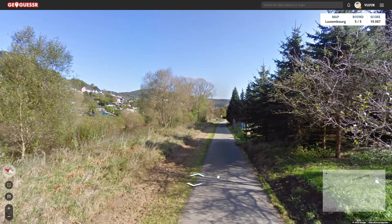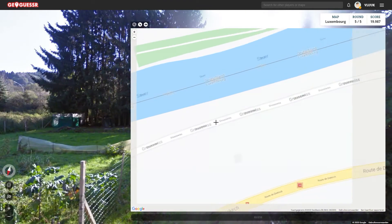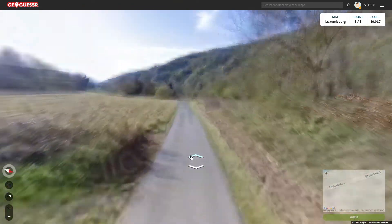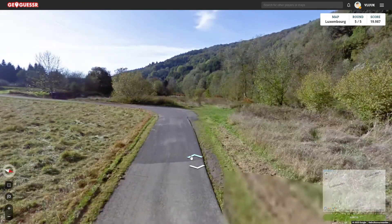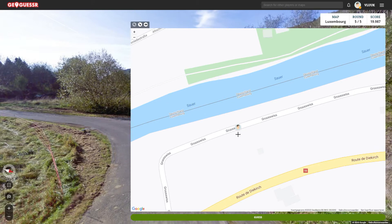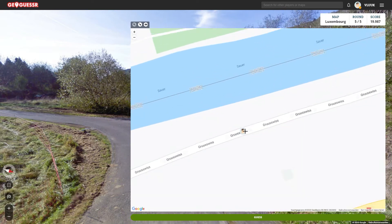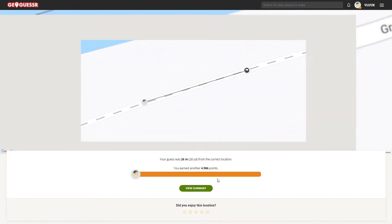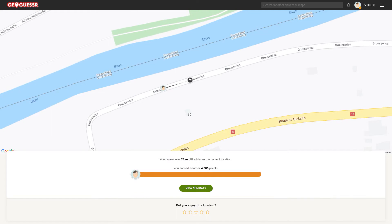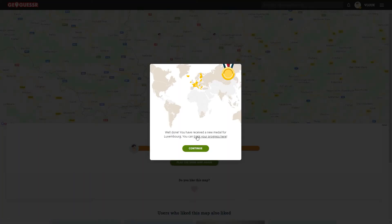Let me use my counting strategy — counting steps along the road. With two steps I'm already over there, so I think I'm pretty much over here. Counting further: one, two, three, four, five, six, seven, eight — so the total is ten. I think I'm over here, pretty close. I'm going to put it over here and find out if I was right. 26 meters off! I had already passed the tiny house and couldn't see it, but still I'm pretty proud.